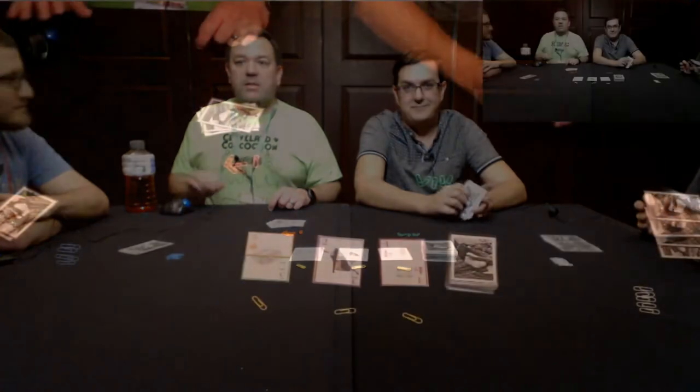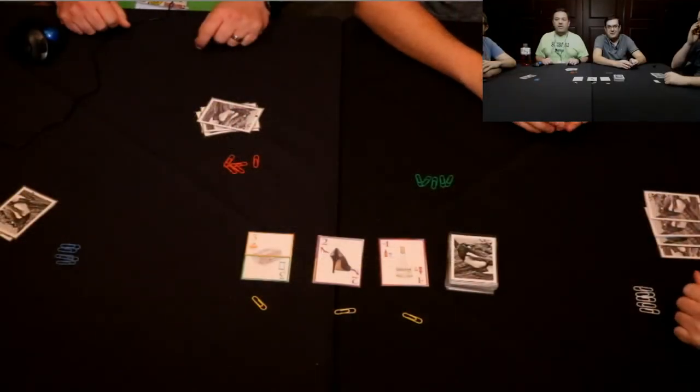Hey everyone, this is Joe from What I'm Playing Now. We're back here live at Cleveland Concoctions. The room we're in is very glass and we needed to add a little light to this one. Hopefully we look a little brighter than the last game. We're going to jump over to another game called Swag Pies. Let's jump down to the table and get a quick teach of how this one is played.